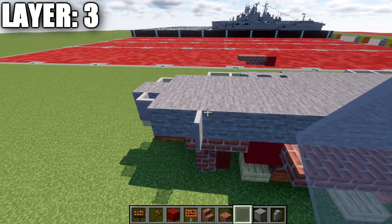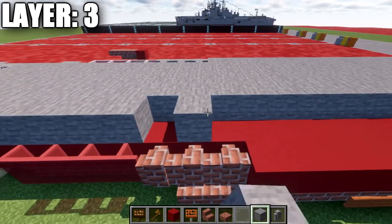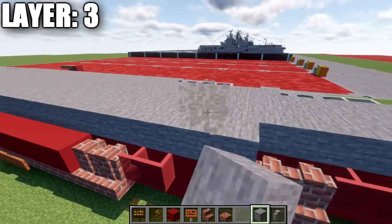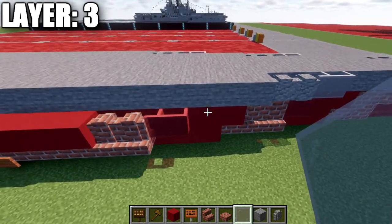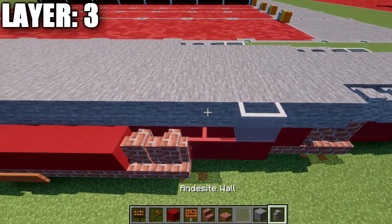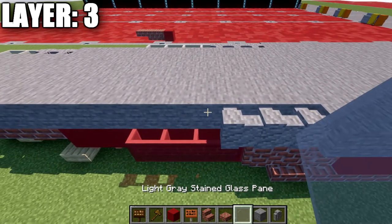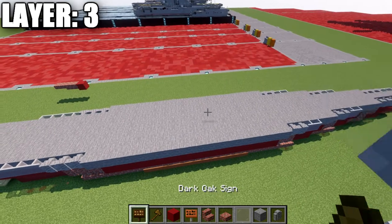After that, go to the side of the third block and place down a glass pane, then a second pane back, and then two andesite walls. This will be followed with 18 stone blocks going back, then three andesite walls, and then four glass panes. After that's all done, that wraps up everything for layer three. Take a look from above to confirm the top-down view, make sure both sides are copied, and then we'll move on up to layer number four.